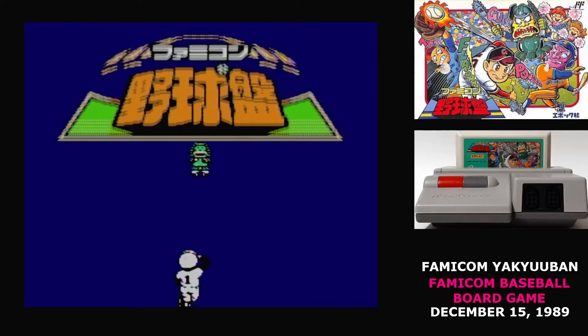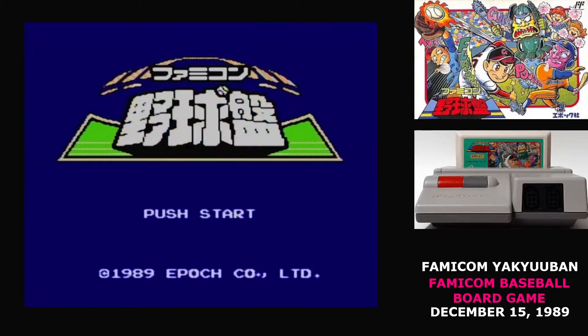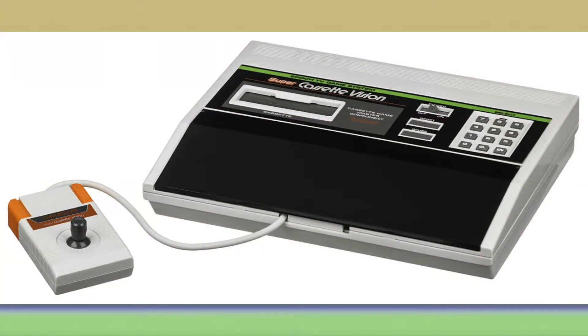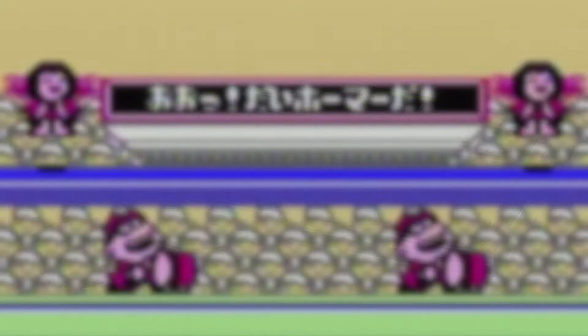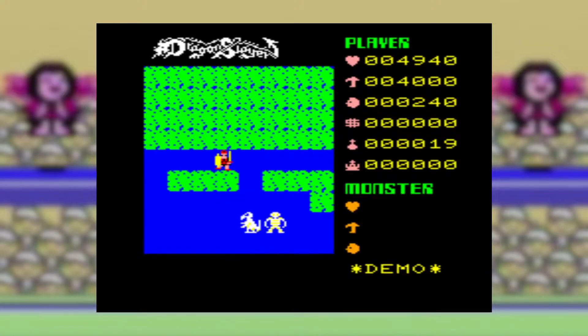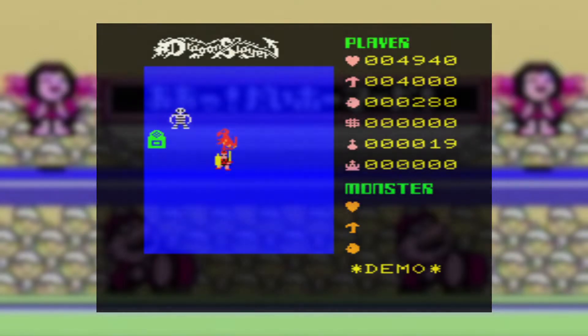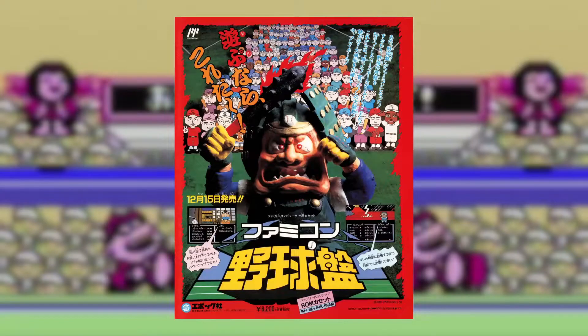The 1989 Famicom baseball glut is so bad, even other console manufacturers are making them. Famicom Yakuban is the first Famicom game by Epoch. If you're not familiar with the very early days of Japanese console gaming, that name might not be familiar to you, but they were the very first people to make a cartridge-based video game console for Japan. Their second console, the Epic Super Cassette Vision, launched pretty close to the Famicom. Epic pulled out of the console market in 1987 with only 30 games released for the Super Cassette Vision, but those 30 games carry a lot of historical weight behind them. And here's Epic, two years after they pulled out of the console business, making games for the platform that killed them.